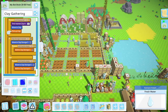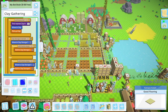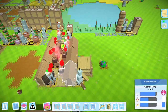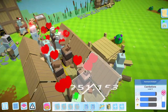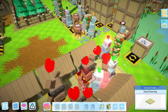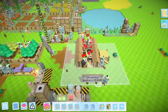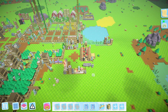Hey everybody, Shabby Doo here, and today we're jumping back into that Shabby experience that is Autonauts. As we left off last time, we finished off our tier 3 village — everyone's just looking adorable, doing little headstands. Everything about them is adorable.